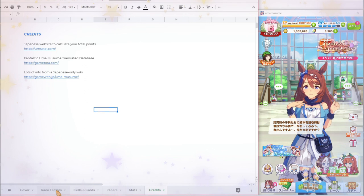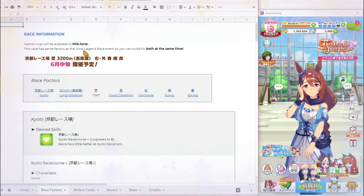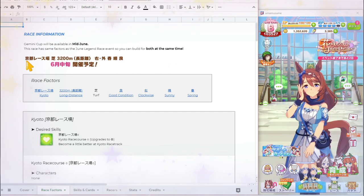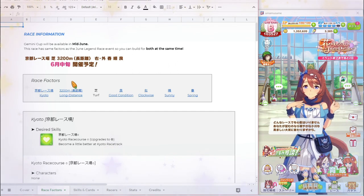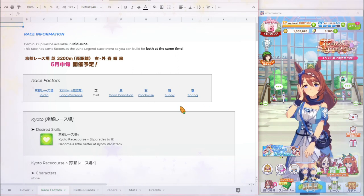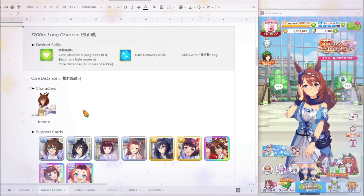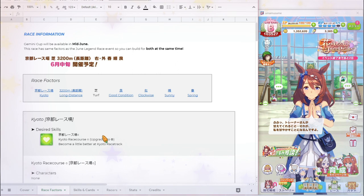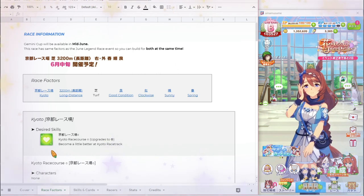Let's start by going over the race factors. Gemini Cup will be in mid-June and will have the same factors as the June Legend Race. This time we already know it's going to be in Kyoto, long distance, on turf, in good condition, on a clockwise racetrack, under sunny weather, in the spring. You can click on any of these to jump to each factor. For example, clicking on Long Distance will take you directly to that section. This spreadsheet is also mobile-friendly, with everything laid out vertically so you can view it on your phone.